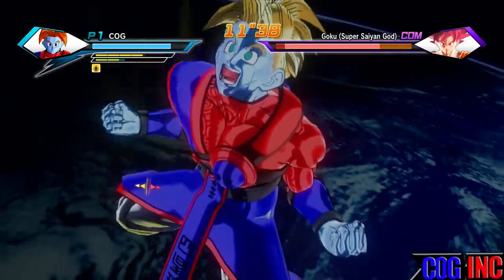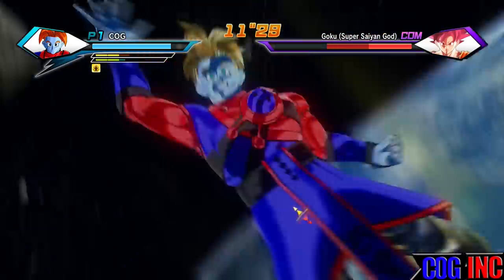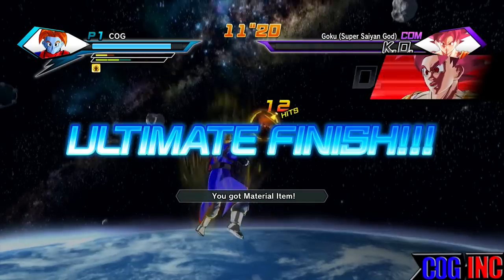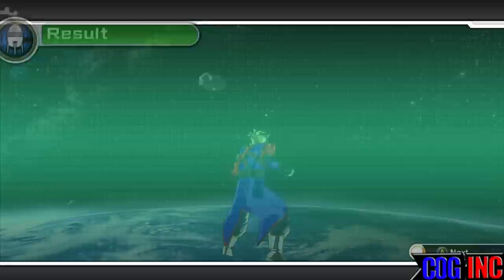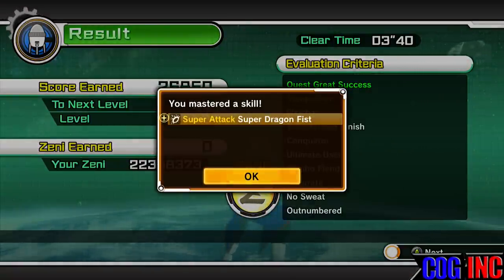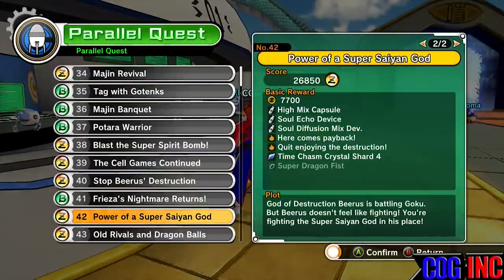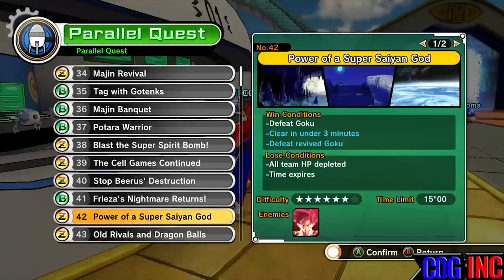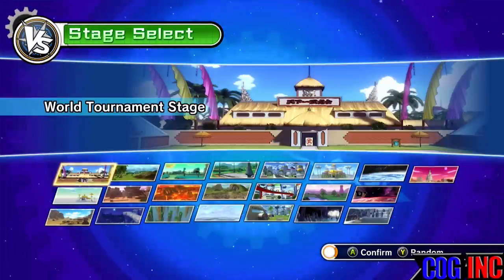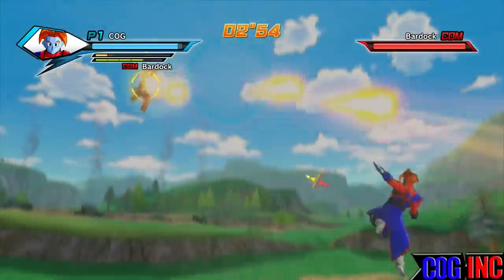From this point, kill him and if you're lucky the skill will drop — though it won't show an equip or skill drop notification during the mission, so play it all the way to the end. If it doesn't give it to you, return to Tokitoki City and restart the parallel quest. You can also try restarting through the pause screen. As you can see, we Z-ultimate-finished this and got the Super Dragon Fist super attack. We defeated Goku within three minutes and defeated revived God Goku — those are the requirements. You won't always get revived Goku to spawn, so you may have to restart.